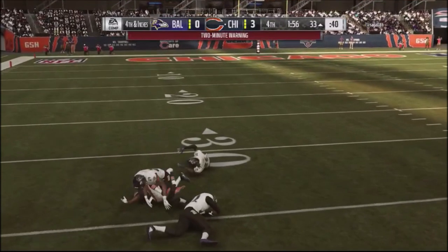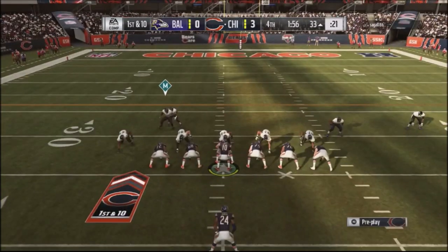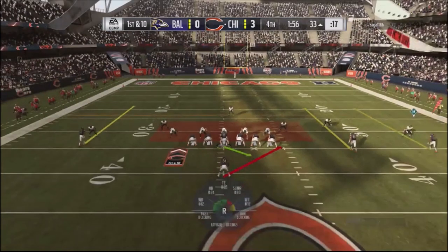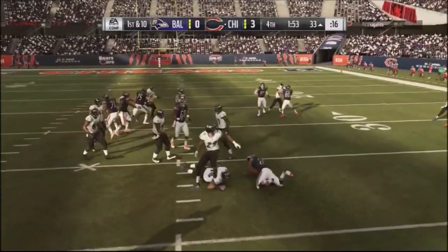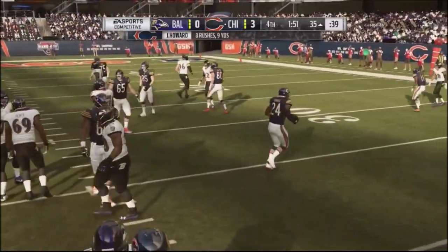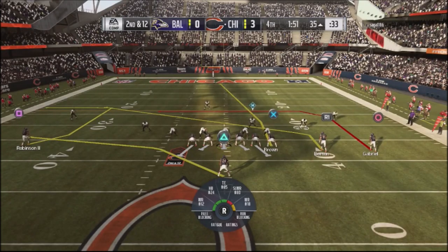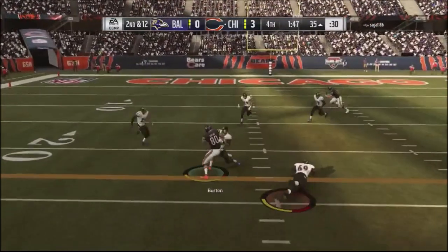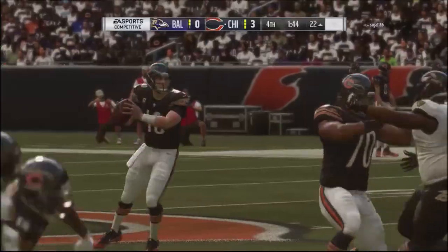I hit the deep post and Miller — a rookie wide receiver for the Chicago Bears — catches the ball. That's pretty much the game. All I need is a first down now. I'm chewing the clock in field goal range. He starts burning his timeouts. The nail in the coffin — I go back to the crossing route, he's completely out of position, and Burton picks up the first down. That's the game.